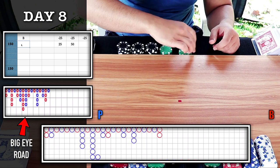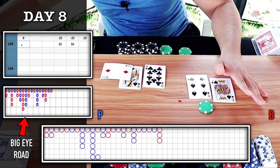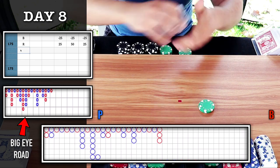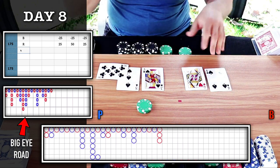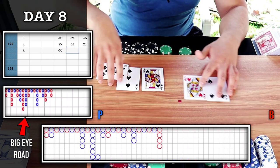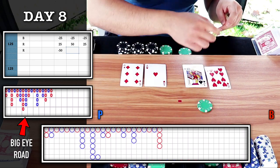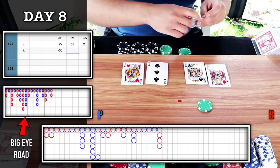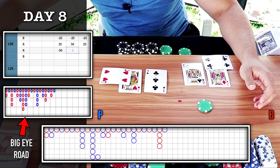Going back to the red now — banker wins. No trigger — back to the blue circle, switch it over to player. Banker wins. Minus 50. I have my trigger for majority six: two reds. I'm going to place a bet on red. 7-7 tie. Player wins — minus 25. No majority yet, it's tied 2-2. I'm going to go back to the chop.